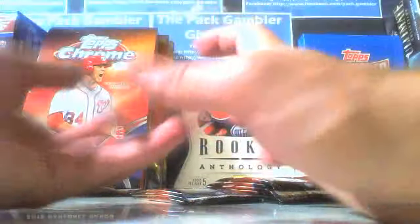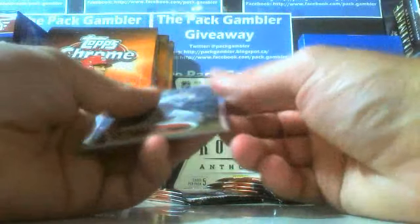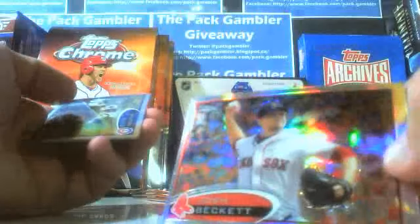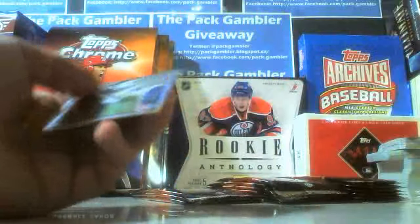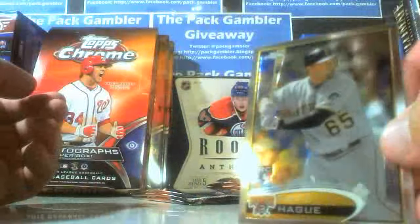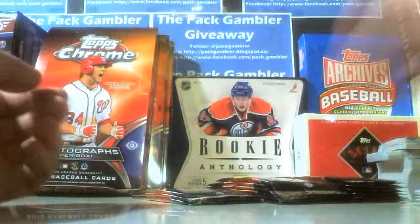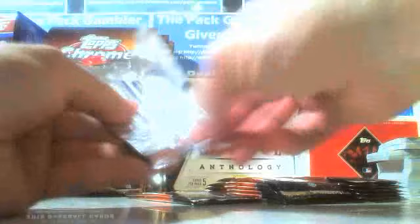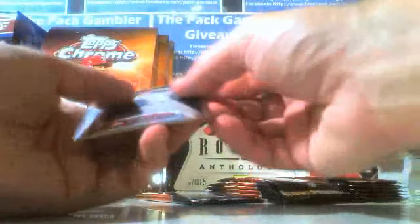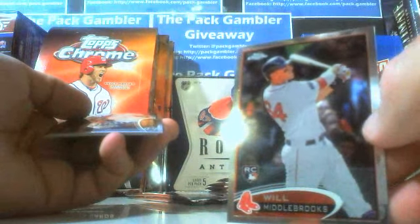This is not a hot box because the hot box would have every pack as a refractor — I forgot to mention that. Joe Mauer, refractor Josh Beckett. Elvis and Matt Haig rookie. The hot boxes are one in every three cases of an item, so it's tough to pull, but you never know. That's a good start to this one. Will Millbrook's rookie.